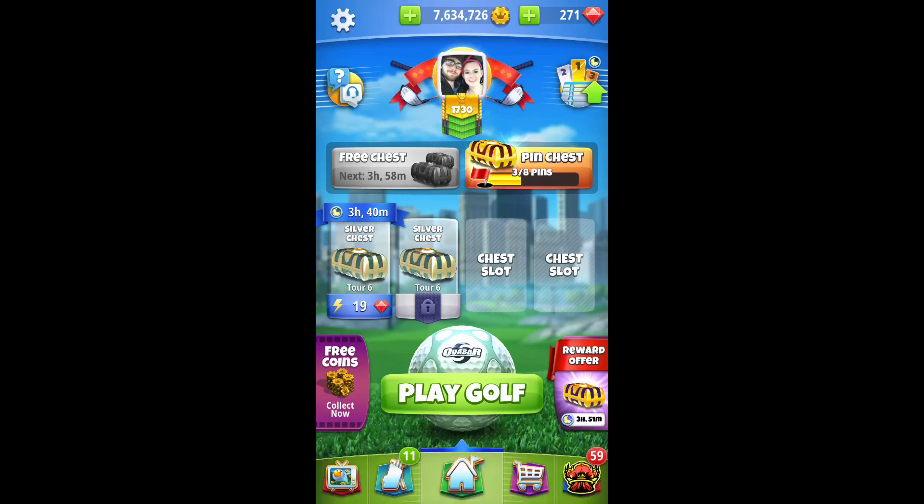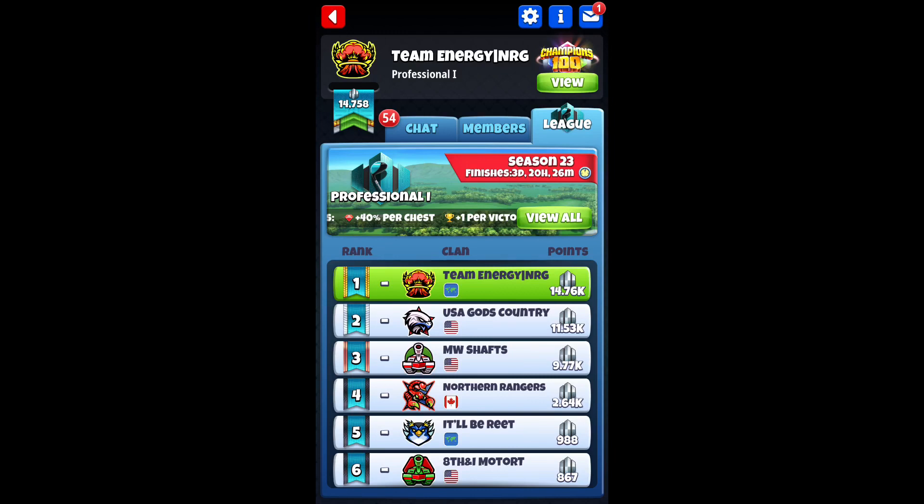What is up guys, J-Rob here with Team Energy Golf Class bringing you another awesome guide this week for Tour 6. I know a lot of you have struggled with Tour 6 and I've been requested to make a video, so we did all the work we could this week to pull all the clips together and get all the information on the Southern Pines, City Park, and Juniper Point holes.